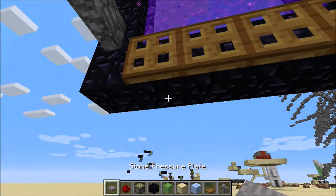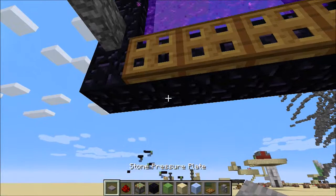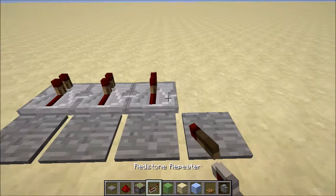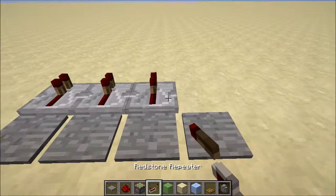Right beneath these trap doors you want to place down stone pressure plates — make 4 of them like that, so when they fall down they will hit one of them. Now out of those you want to place a repeater going out like that, all on one tick.